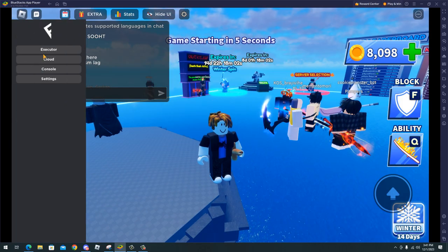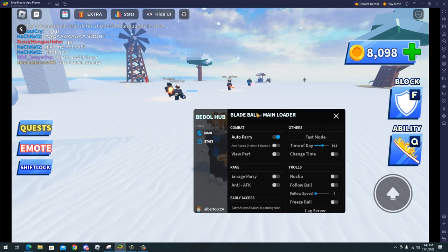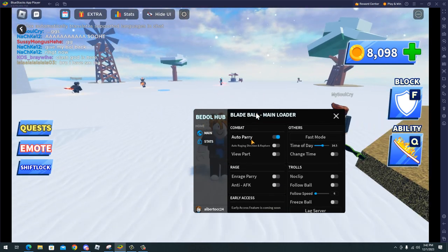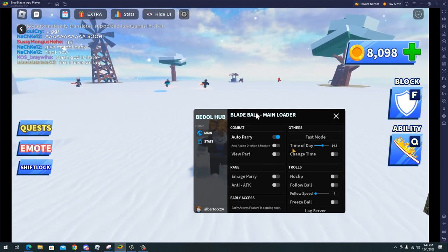Now go to your emulator, open your executor and paste the script. As you can see we have many features like combat with auto parry, auto ragging, rapture, and view part.